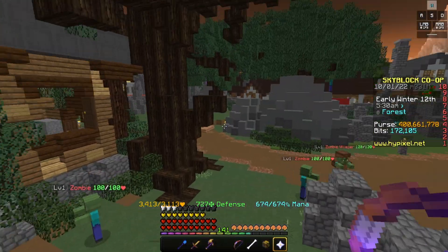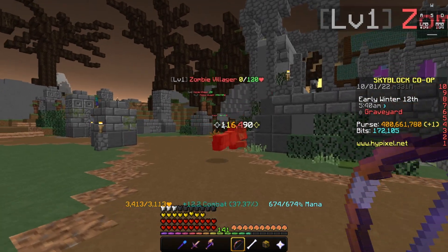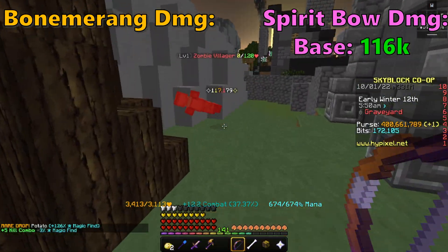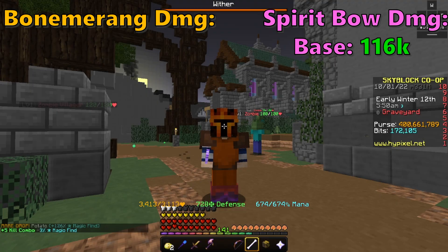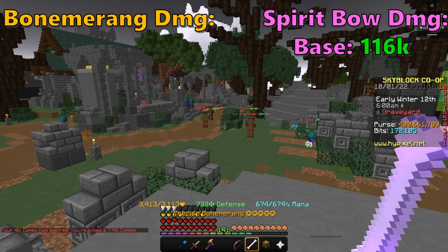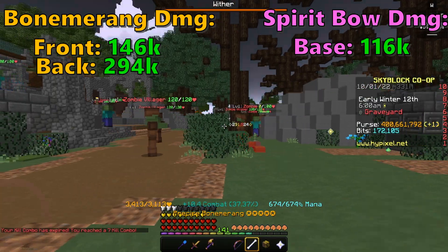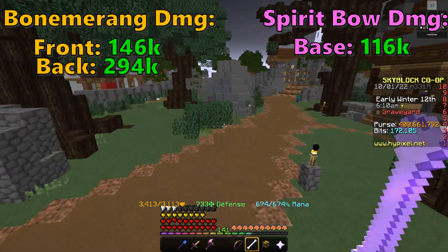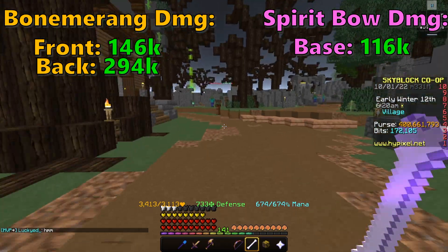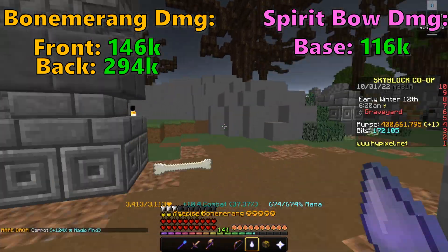For the gear, I'm going to be using Crimson Armor with a Lion Pet — not the best setup, but deal with it. Spirit Bow is doing 116,000 damage consistently every single time you shoot it, which honestly isn't too bad. Now for the Bowmerang — it has a front and back hit. The front hit is going to be doing 140k, and the back hit is going to be doing 300,000 damage. So even with a front hit, Bowmerang is doing more damage than the Spirit Bow. Against a boss you'd get both hits, which ends up at around 440,000 damage every single click.